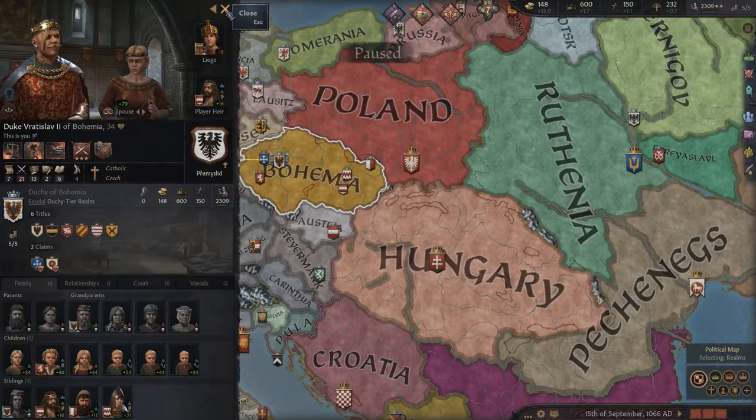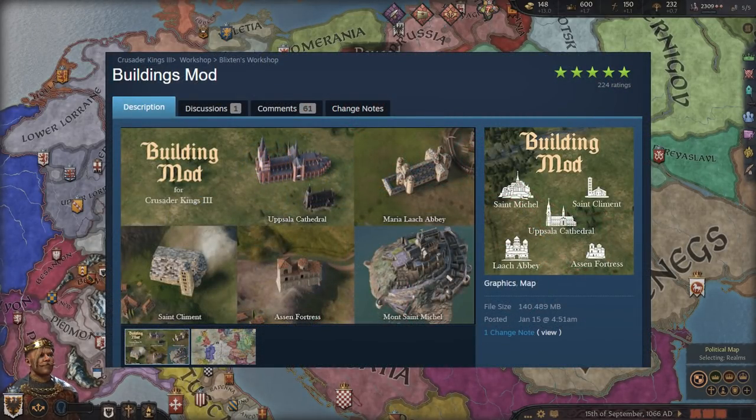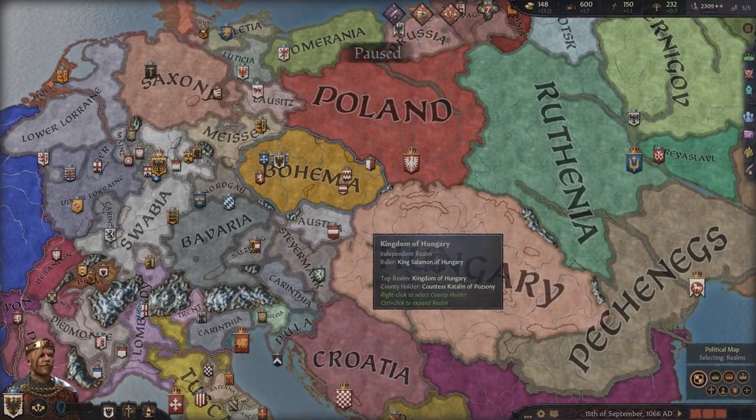This next one has not yet been updated for 1.3, but I still want to mention it — hopefully they will update it — and that is the Buildings Mod. I talked about it in my unique buildings guide. It adds new buildings: Uppsala Cathedral, Mont Saint-Michel, Lach Abbey, Saint Climent Assen Fortress. Suggested additions still being worked on include the City of Birka and Basilica of the Assumption. There is a conflict with the More Unique Buildings mod.